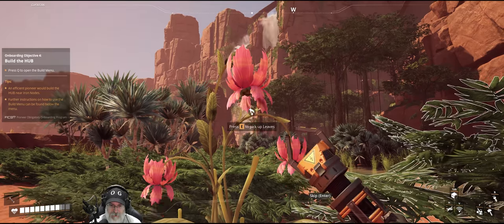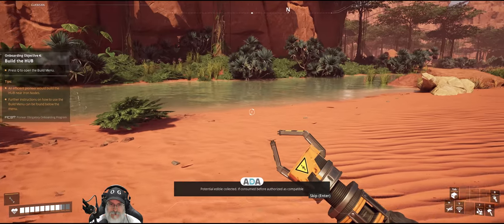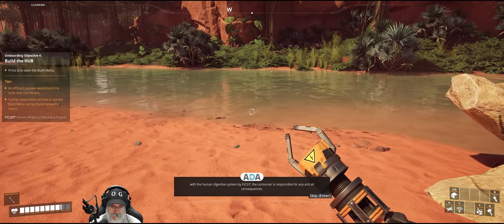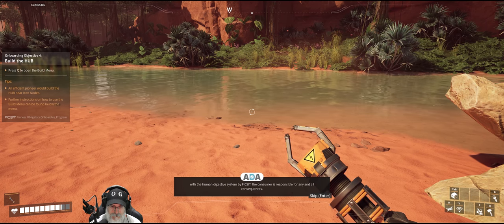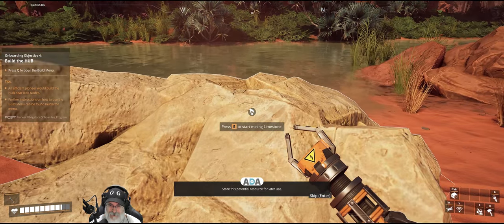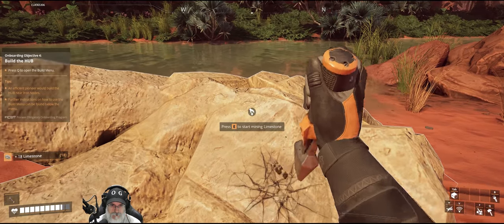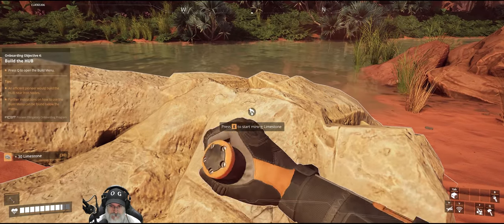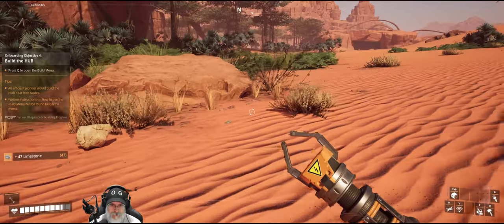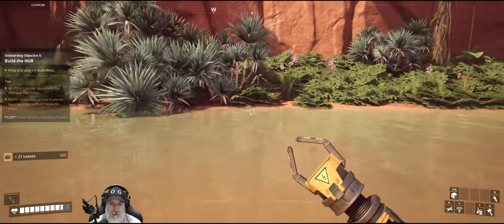Let's get our first Paleberry. Potential edible collected — if consumed before authorized as compatible with the human digestive system by Fix-It, the consumer is responsible for any and all consequences. Store this potential resource for later use. Okay, let's get some limestone. ADA has nothing to say about limestone. Let's start picking some biomass here.